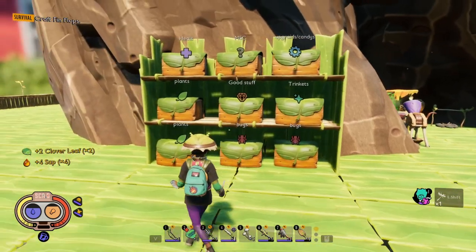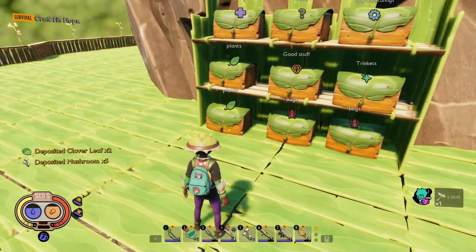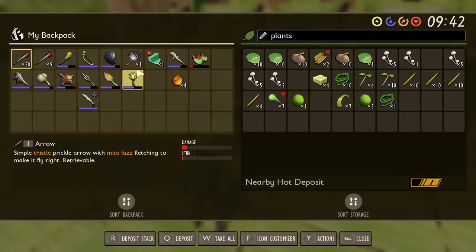The really nice thing about this is when I'm over here I can just hit N and then it auto-sorts everything for me, except I don't think I have any more sap so it didn't sort the sap.